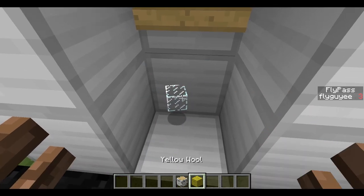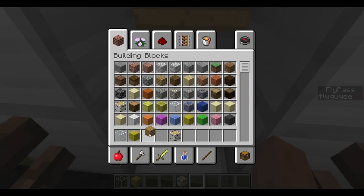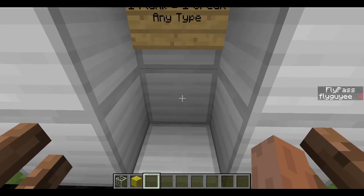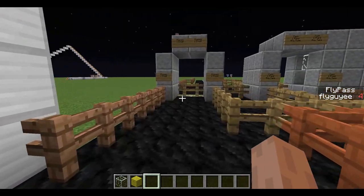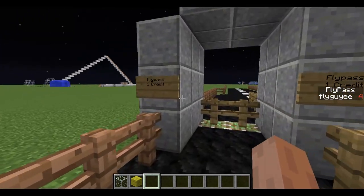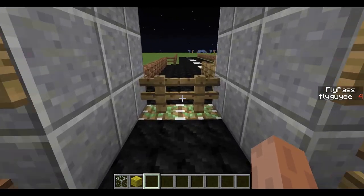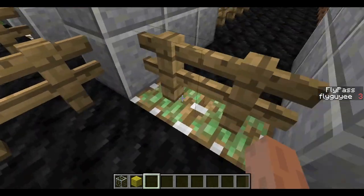And if you throw any other type of block in, like glass or wool, it's not going to work. However, if you put a block in and then throw a plank in, it will get rid of that block, but you could retrieve that later. Now that I have four, you can see it accepts one credit as payment. So as I pass through here, it opens up and it deducts one. It said four before, now it says three.